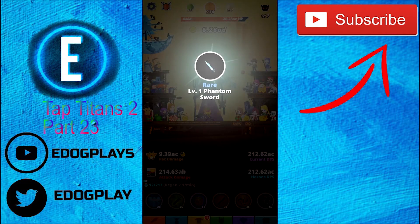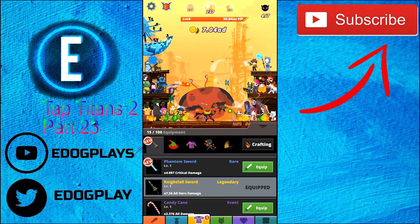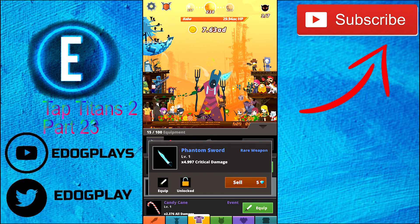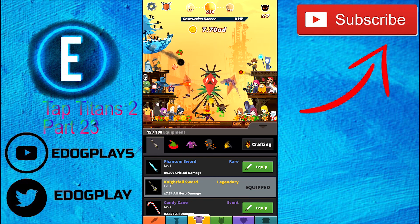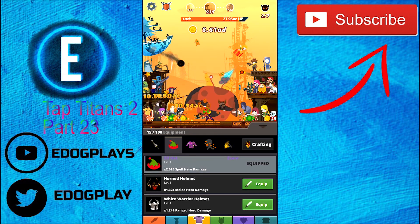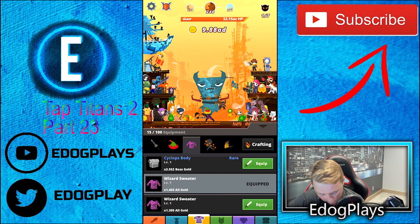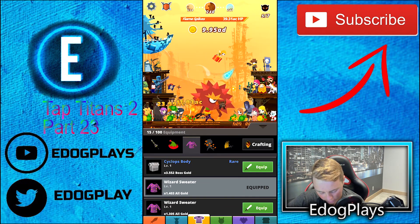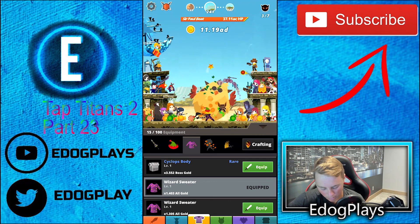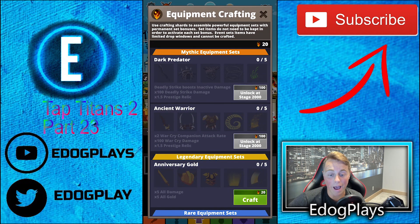We got a rare level one Phantom Sword doing times 7.34 all hero damage, and another doing times 4.997 critical damage - I'll keep it but won't equip it. I think times 2.026 spell hero damage is the better equip. Times 1.403 all gold is very good. Let me know which is better - the Cyclops Body giving times 3.552 boss gold, or the Wizard Sweater. Let me know if that choice even matters much.